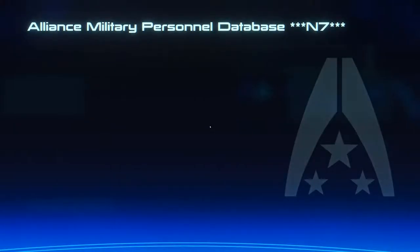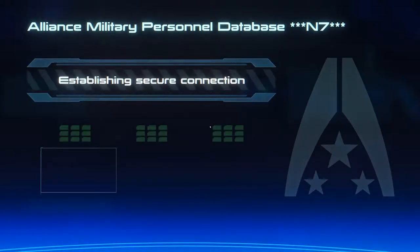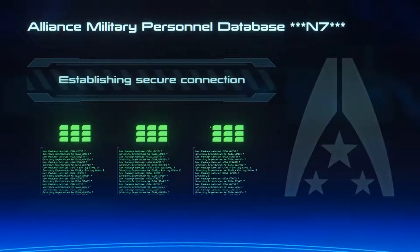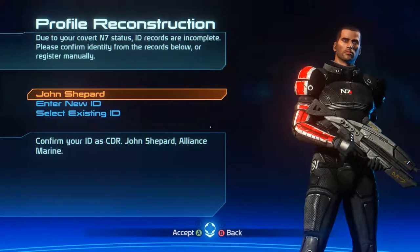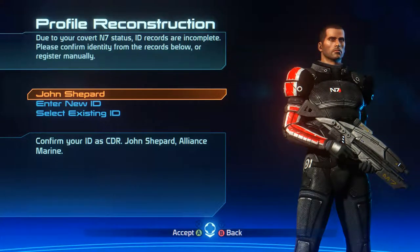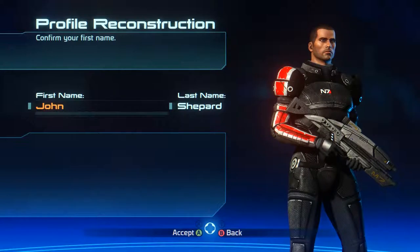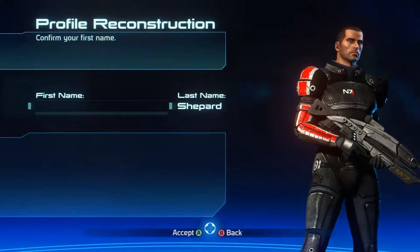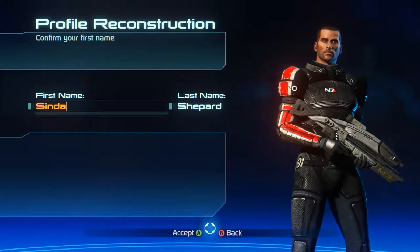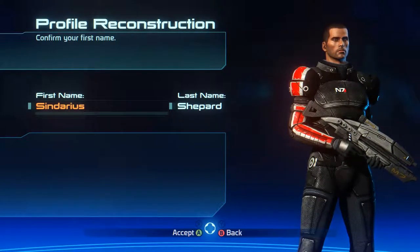Welcome to Alliance Military Database. Classified information requested. Connect to database. Establishing secure connection. Secure connection confirmed. All right, we are going to create a new character. The mod I'm using for the controller doesn't seem to support everything, so I am having to use the keyboard every now and then. Our character is going to be named Sindarius Shepard, and he'll go by a nickname which I will reveal later on.